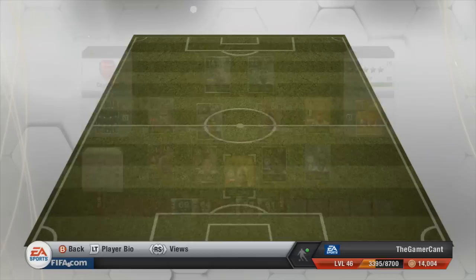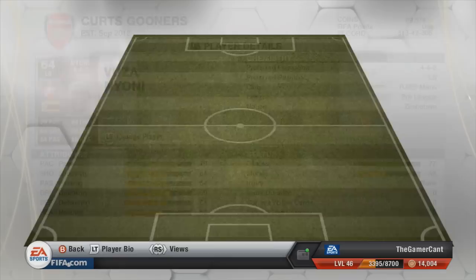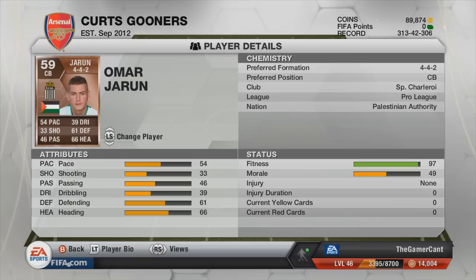Then we have Vuja Njoni who's from Zimbabwe — they have a really cool flag as well, lots of different colours and a really nice little star on the left which makes it look pretty awesome. Next we have Omar Jarun from the Palestinian Authority, another quite cool one, something a bit different in the black, white and green with the red little triangle in it — something quite different and a bit cool there.